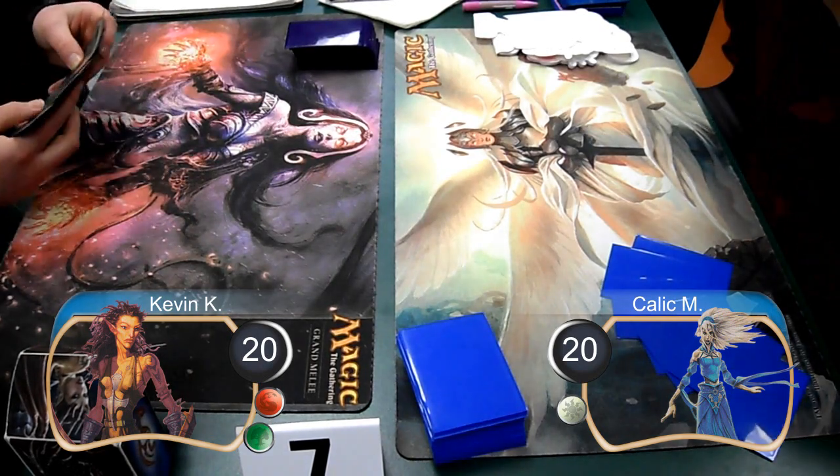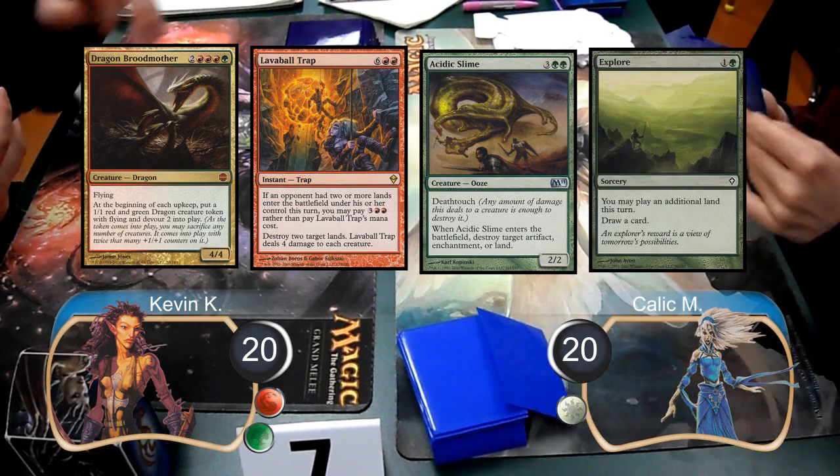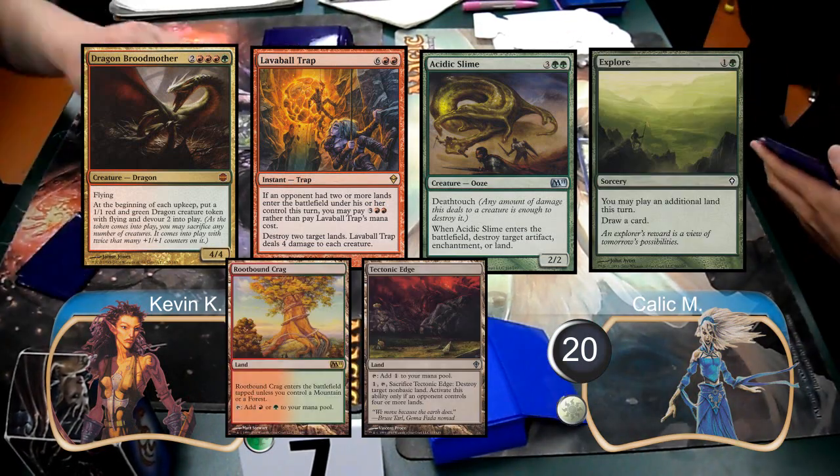In my opening hand, I was holding a Dragon Broodmother, a Lava Ball Trap, an Acidic Slime, an Explore, a Root-Bound Crag, a Tectonic Edge, and a Forest.